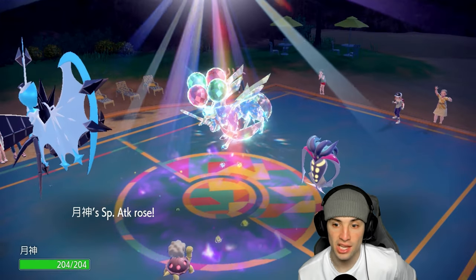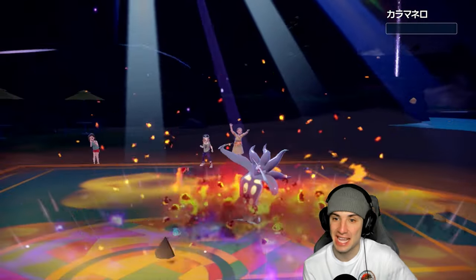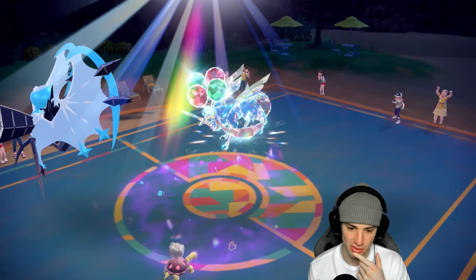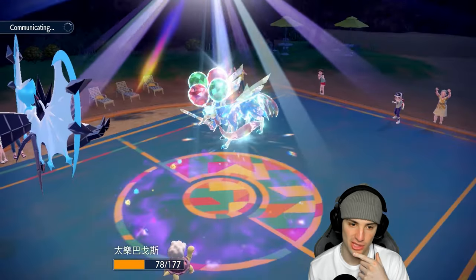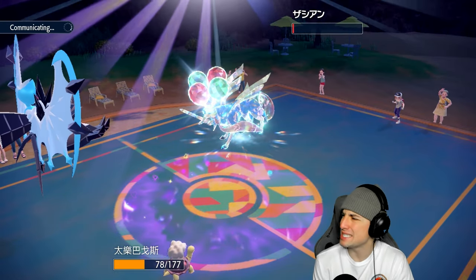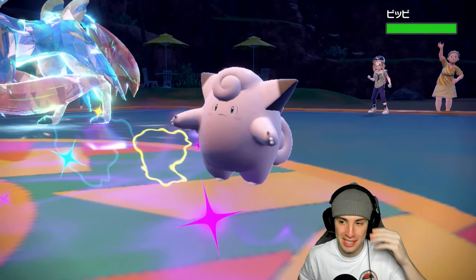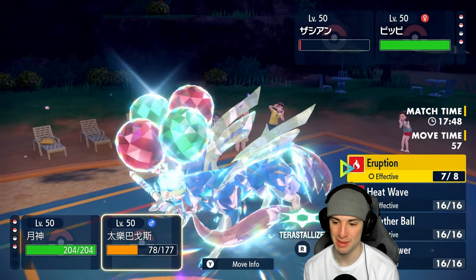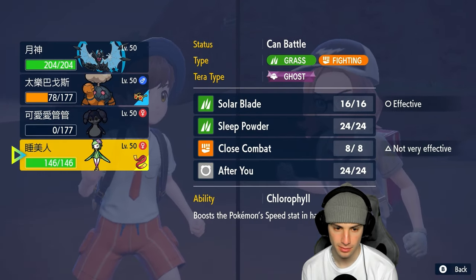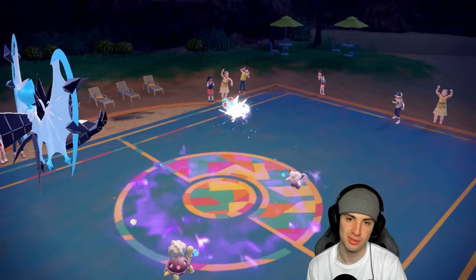Both survive on one HP — one lived on one and the other sashed. Since we were on the casual ladder I thought they were both using Sash, but it's insane they both survived at the same HP. Clangorous Soul fires and Torkoal soaks it. I'm plus one on Special Attack and I could spam Expanding Force. Both their attack bars went down at the same rate and stopped at one. I've never seen anything like that — just a bunch of one HP bandits.